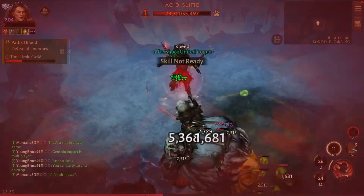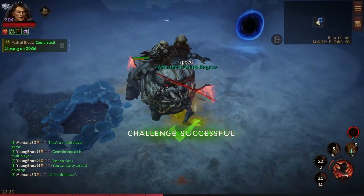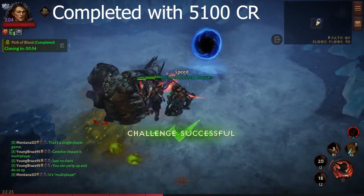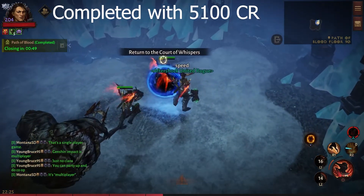As you can see, I pop my Undying Rage, I pop my Wrath of the Berserker, I go in and I wipe the boss. GGs, it's over. Path of Blood 90 complete — let's go. Just like that, no problem.